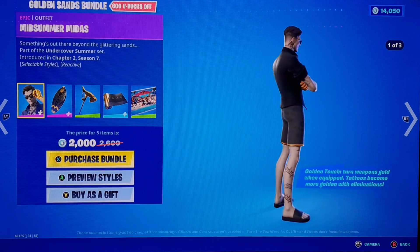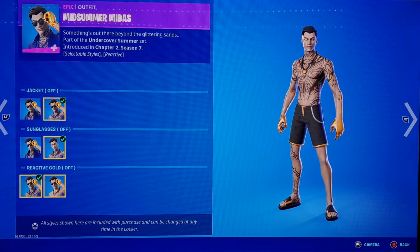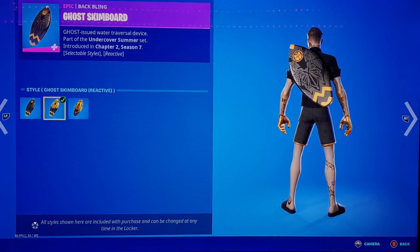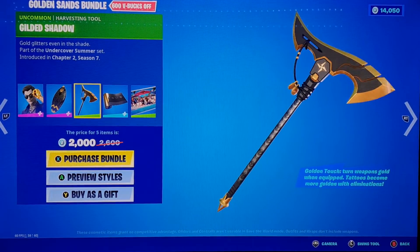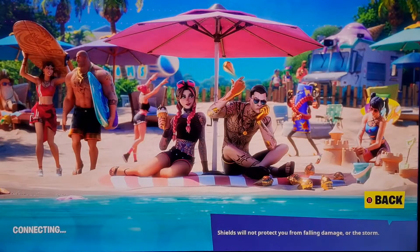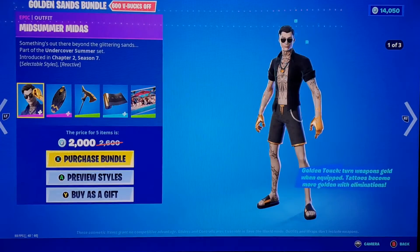In the feature tab we got the Midsummer Mighty skin. He comes with the jacket off, glasses on or off, and the gold off. It comes with the Ghost skin board, the reactive style skin board, and the Golden skin board. We also got the Golden Shadow pickaxe, a gold-black wrap, and Ice Cream Social. It looks pretty cool. You can buy this bundle for a whopping 2,000 V-Bucks.